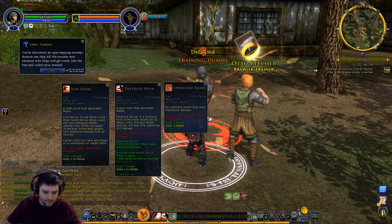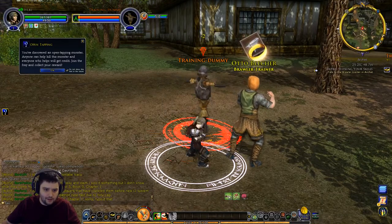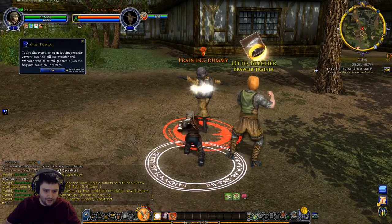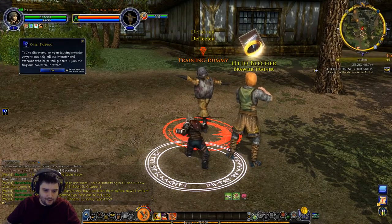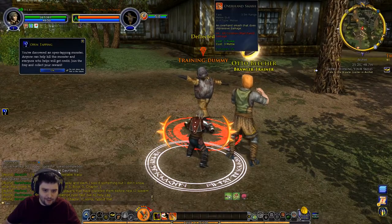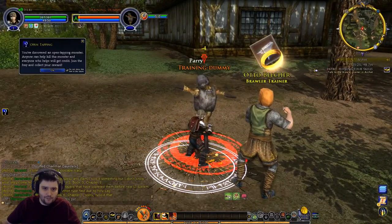You can see the Metal building up as little diamonds on screen. The first three are yellow, the next three are orange, the next three are red - and then you've got a glowing icon around you meaning you're really angry apparently. Then you can smash!